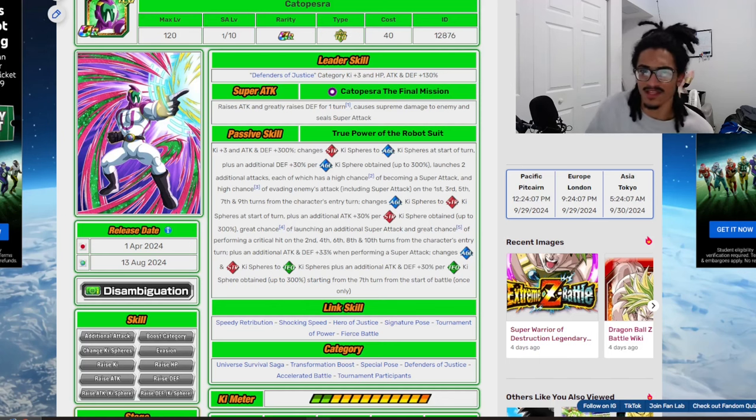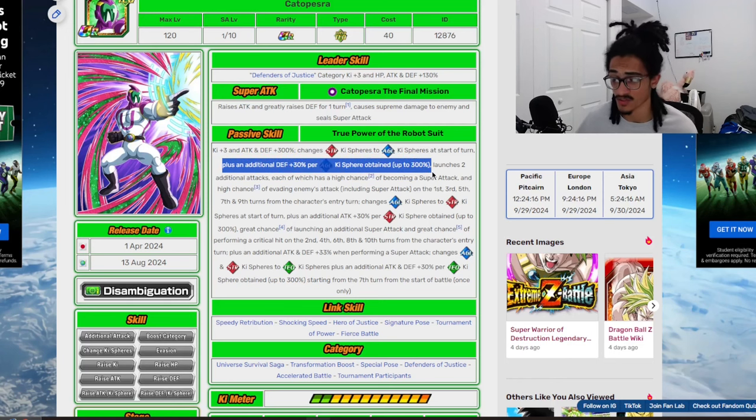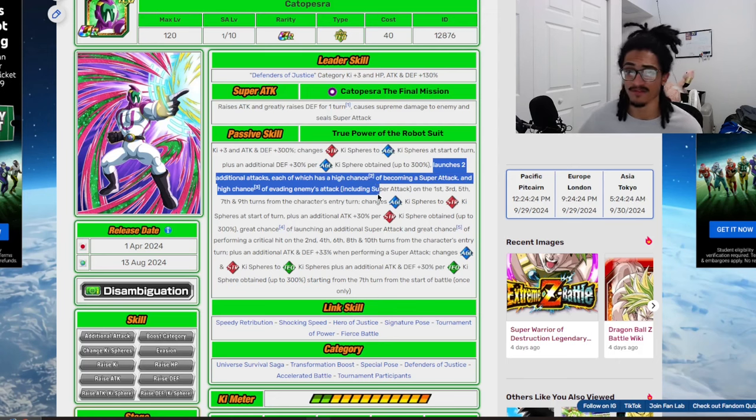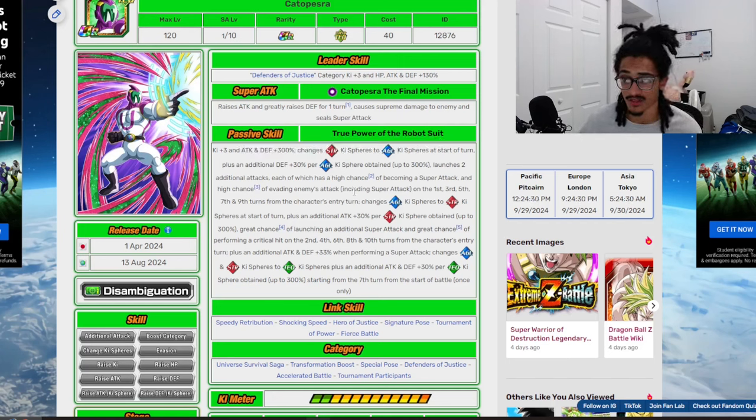He changes STR key spheres to AGL at the start of turn, and he gets an additional 30% defense per AGL key sphere obtained, up to 300%. He launches two additional attacks that both have a 50% chance to super attack, as well as a 50% chance to dodge from the first, third, fifth, seventh, and ninth turns from his entry turn.